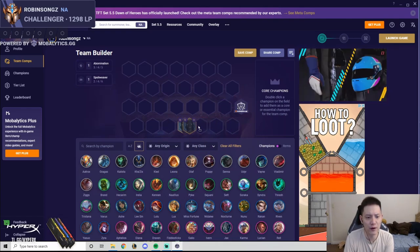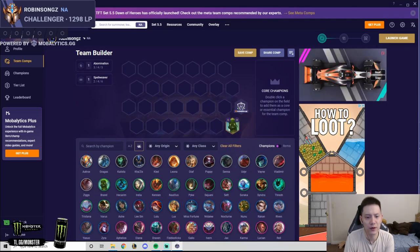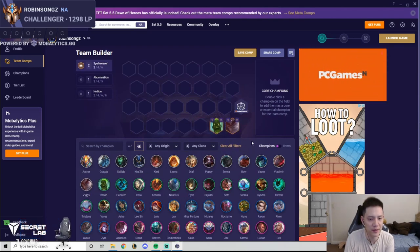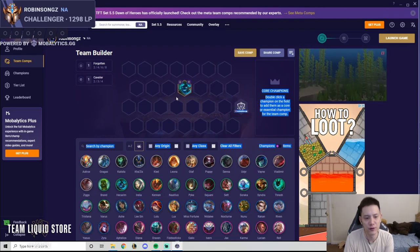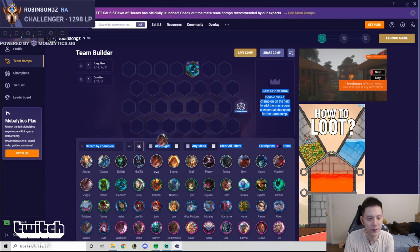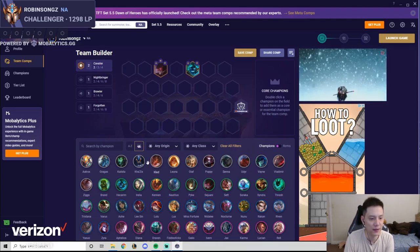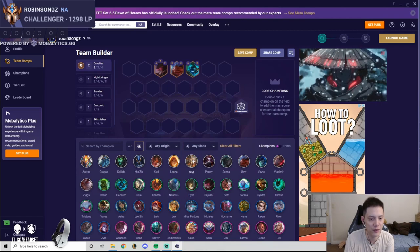Now I'll go over the two-cost units quickly — you'll rarely upgrade them early, so they'll usually be synergy bots rather than carries. Brand: when you have Brand, look for Nunu and Kalista for a potential early A-Bomb. If you want to carry Brand, play Ziggs for Spellweaver and whatever frontline you can get — Cavs, Knights. Hecarim — pretty high value even after nerfs. Cav early game is one of the tankiest frontlines. Hecarim plus Clad is very strong; Hecarim plus Sejuani is even stronger, and from there you can play any backline you want.